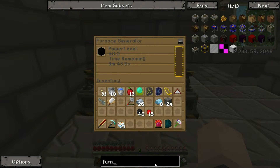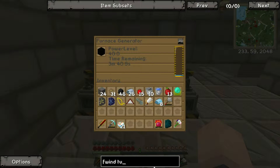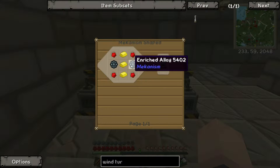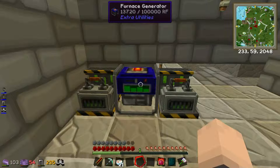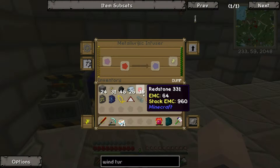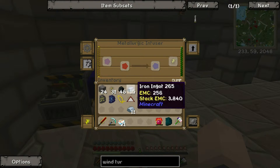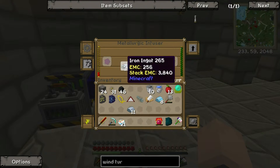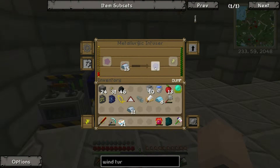So now that we've got that, we can now do a wind turbine. We're going to need these — some enriched alloys. That is quite a bit of redstone and iron. All right, so you put redstone here, iron here, and it infuses them together to make some enriched alloys.